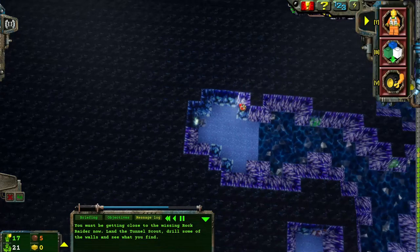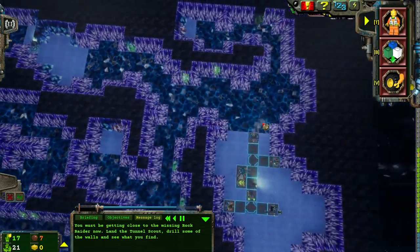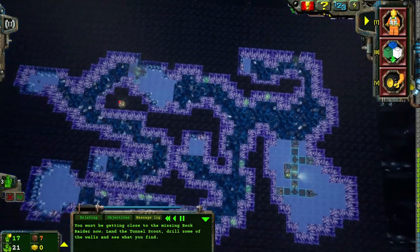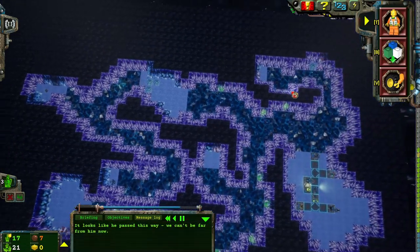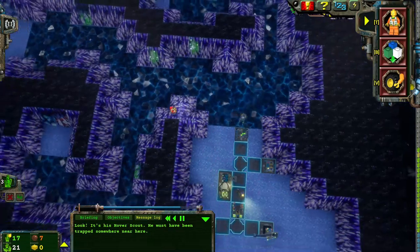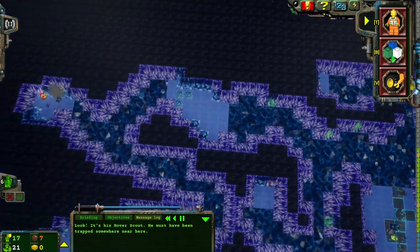You must be getting close to the missing Rock Raider now. Land the tunnel scout, drill some of the walls and see what you find. There he is over there — that must be him. An energy crystal has been found. It looks like he passed this way; we can't be far from him now. It's his hover scout — he must have been trapped somewhere near here.